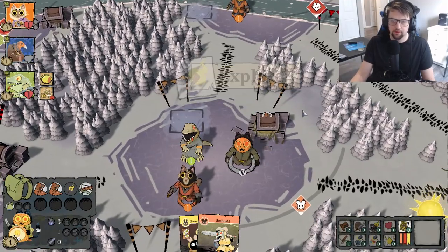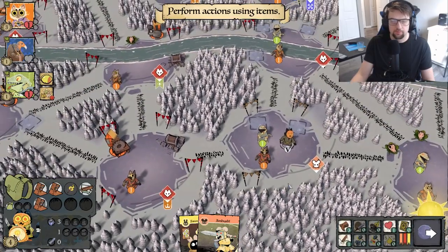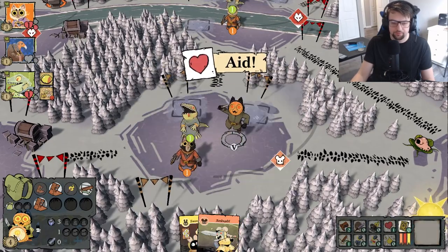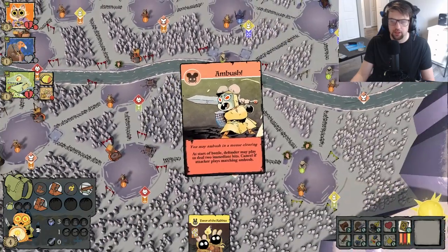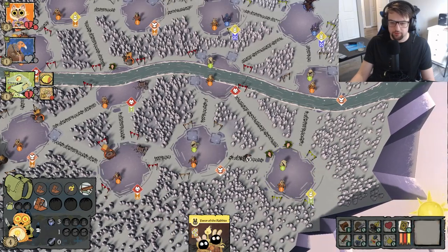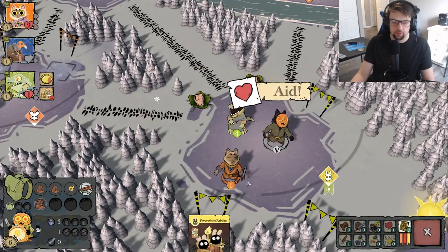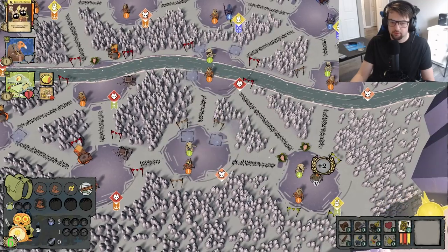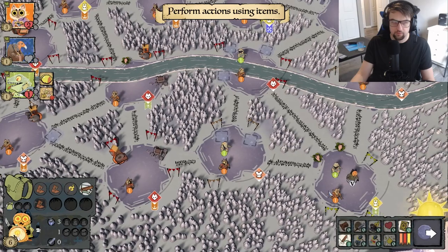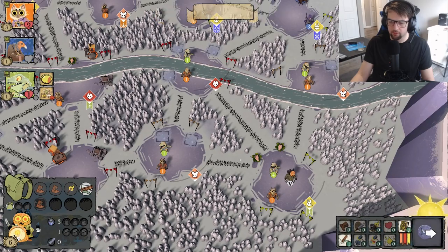I'm going to explore this area — got another boot, which doesn't really help me a lot. I'll give the Cats this ambush card. I have some additional stuff so I could go over here and help them out again. I'll probably keep my crossbow because it's such a unique item. I'm at six points now — got another three points that round.